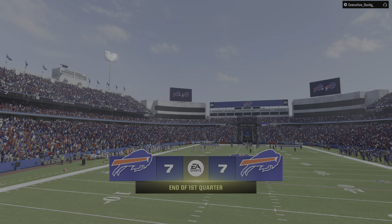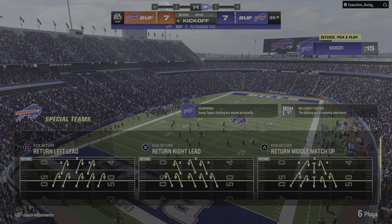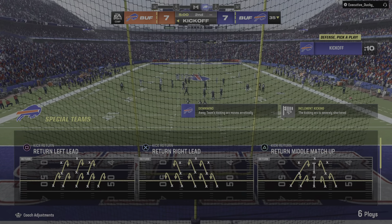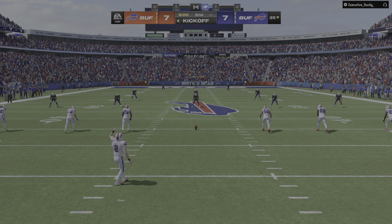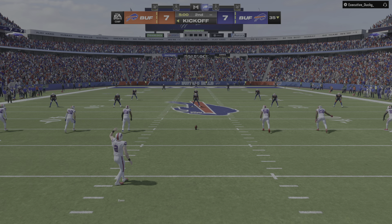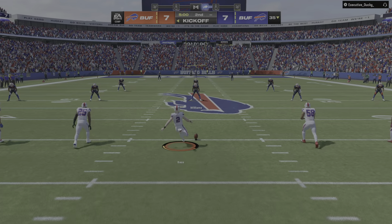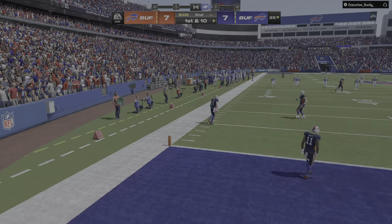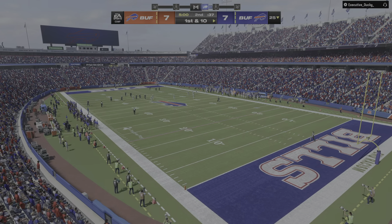The Bills with a football as we start quarter number two. They kick it away and that one carries out of the side of the end zone for a touchback, so it will come out to the 25-yard line.